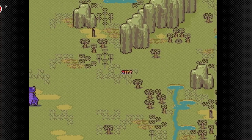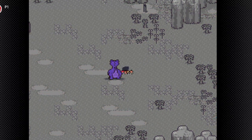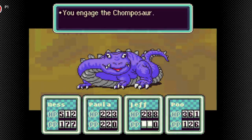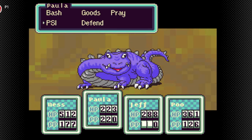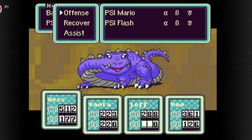New enemy! I need to look at my monitor. So new enemy, this is Chompasaur. Now, they have some shield attacks, so they have a shield on them.